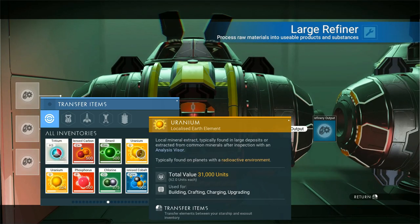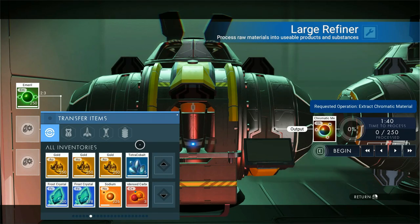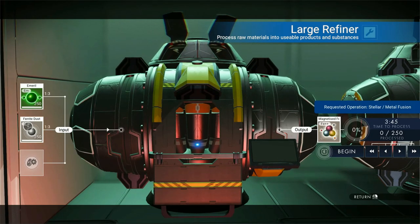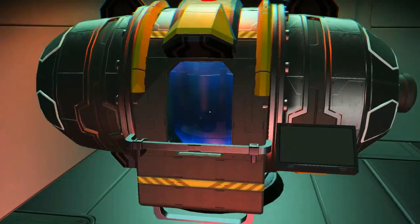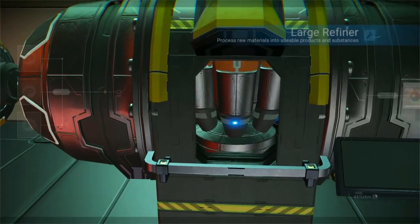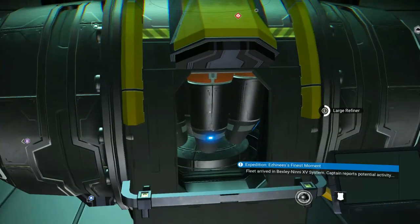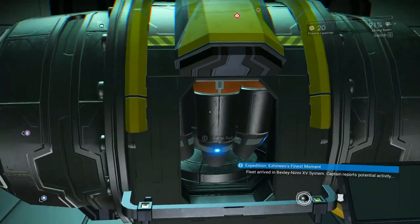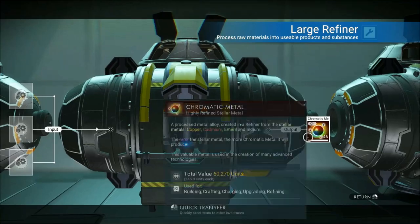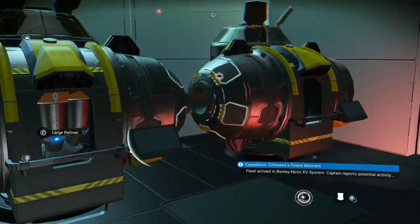Let's put some - I believe we have some emerald in there, and then we put that with ferrite dust and I believe we get - yes, magnetized ferrite at a one-to-three ratio. So we'll pull the trigger on that. And we'll grab some more of this chromatic metal which we have lots and lots and lots of.